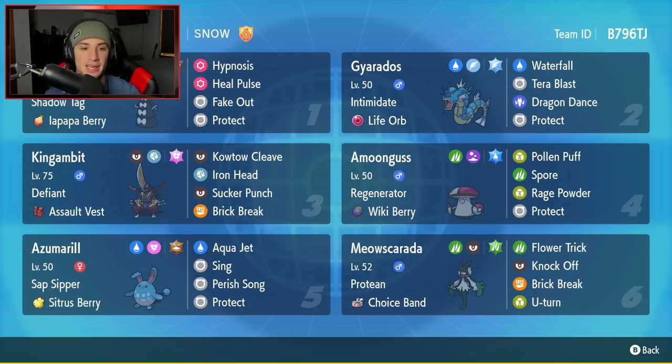Third Pokemon is King Gambit, which has been phenomenal in this game recently, especially due to its typing and move pool. Its typing is Dark and Steel — there aren't too many weaknesses to that, and it can counter its own weaknesses. Fairy is super effective to Dark, but it's also Steel type so it counters Fairy. Its ability Defiant counters Intimidate Pokemon. It has the Assault Vest for special defense bulk, with Kowtow Cleave, Iron Head, Sucker Punch, and Brick Break.